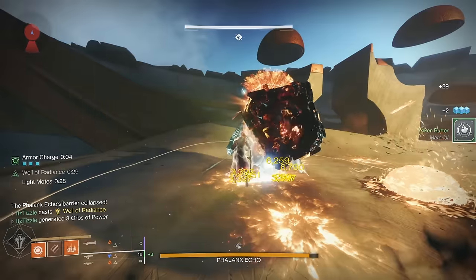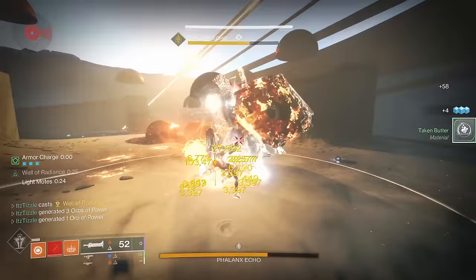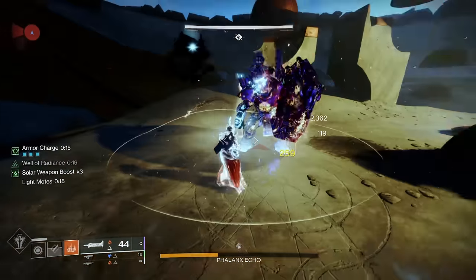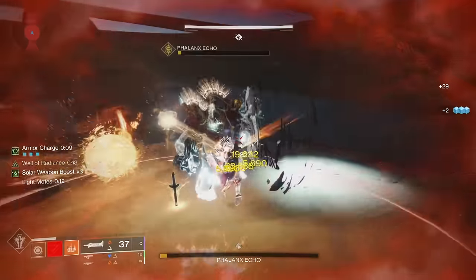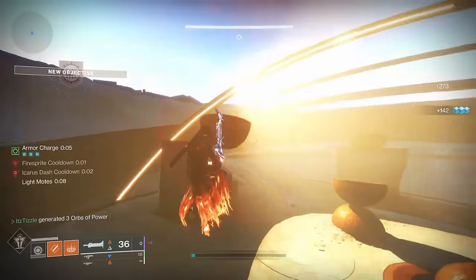Or you can just kill the goblins that are making the boss immune. Well of Radiance is amazing here because you can just keep dealing damage, but this boss has so little health that you likely won't even have to worry about the goblins. I suggest getting a strat that you like and can consistently one-phase with because getting to damage here is the toughest part of this fight. Once we take out the Phalanx Echo, it is off to the wasteland.